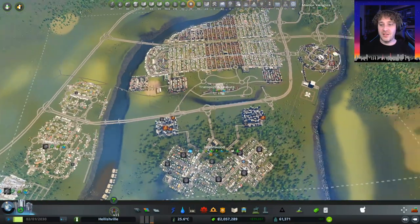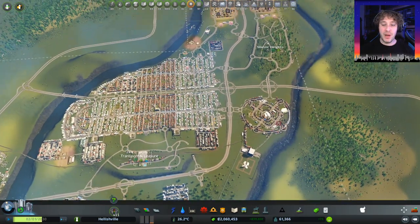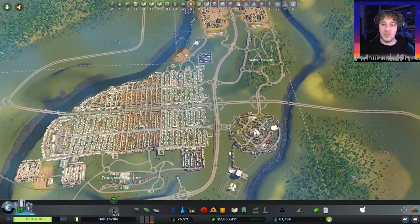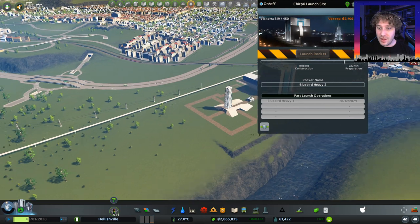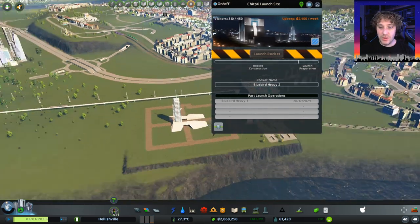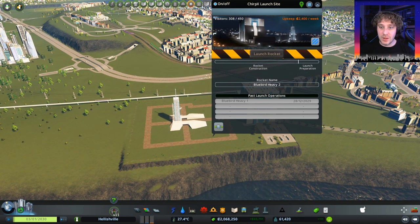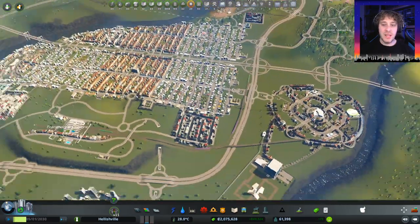I can't get any higher in the sky — it's gone. Wow. Just a bit of trail. No idea where that mission was to, but now we've got a list. Bluebird Heavy 1 — we launched it in 2029, it's now 2030. Hopefully we can keep rocket preparation up for the next part. We've had a massive spike in visitors there, and of course that's going down now. Well, that was a cracking way to end the episode.